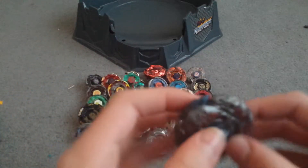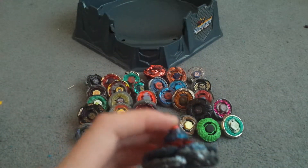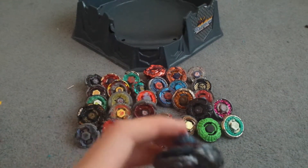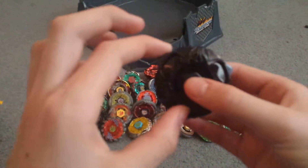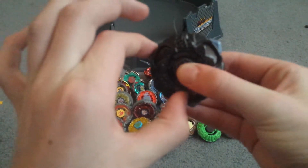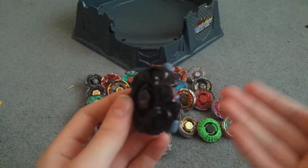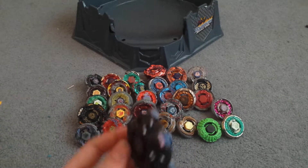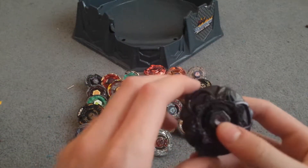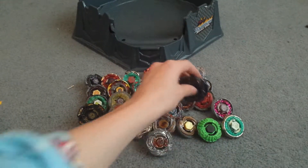Next up is Eldrago Destructor, LW-160, RSF. Next up is another gimmick one — Gravity Destroyer — and its gimmick is that wheels pop out, but they suck. They actually make it slow down.